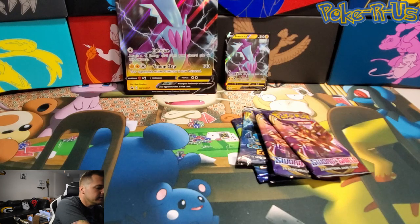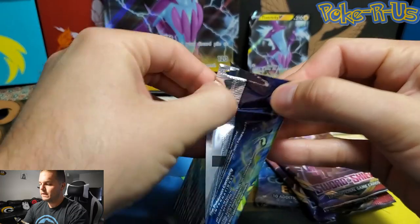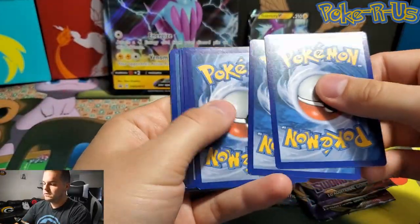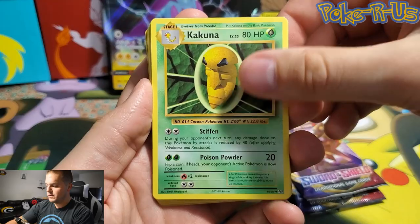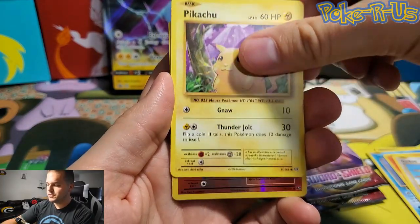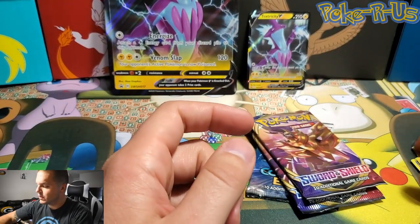Let's go ahead and see what we can get today in today's pulls. We'll start with the Evolutions — love to get a Charizard pull here, but never know. Here is the code card. Starting things off, we have a Kahuna, Potion, Minasaur Spirit Link, Seal, Nidoran, Ponita, Doduo, Pikachu, Reverse Holo Ponita, and Magneton is the rare holographic. Starting things off with a Holographic Magneton.